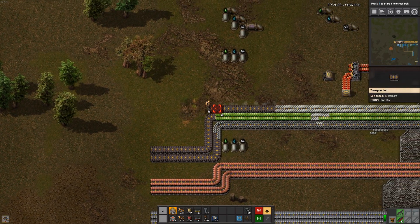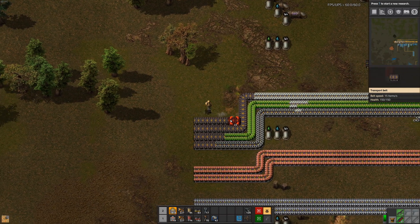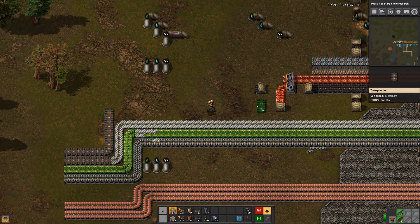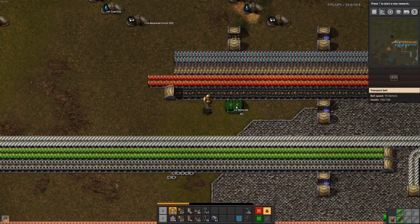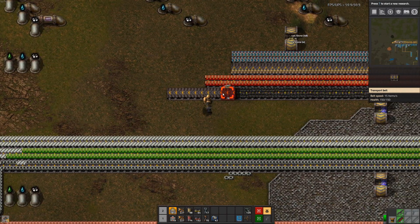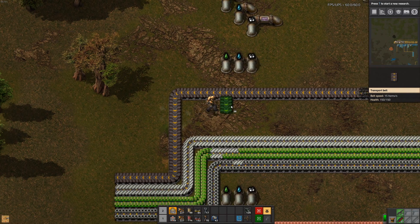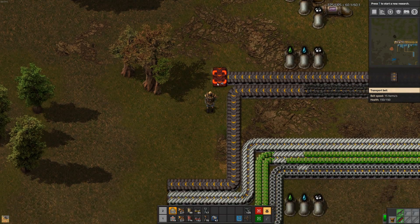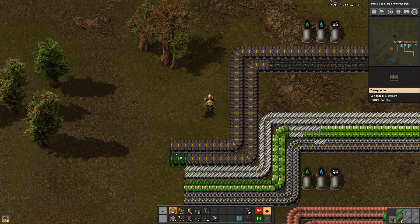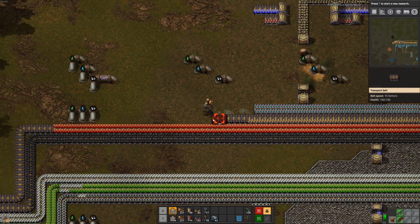Now when we make these robot assembling areas — just general processing areas using robots — the biggest problem is always just how do we get the oil in there. But honestly we aren't going to need that much, I hope at least. So our current processing might be enough.